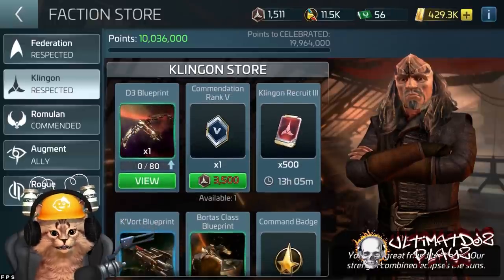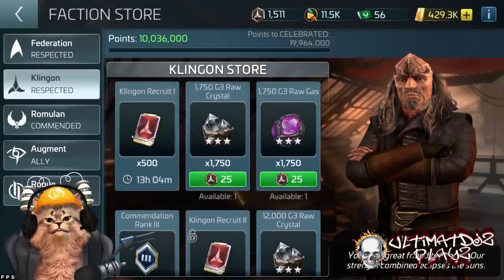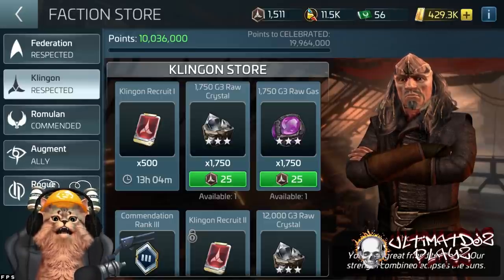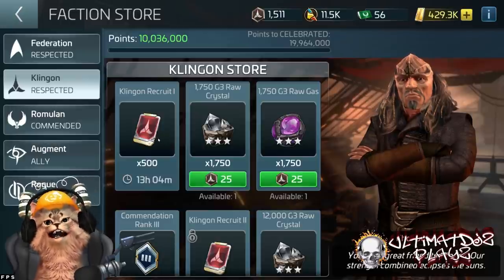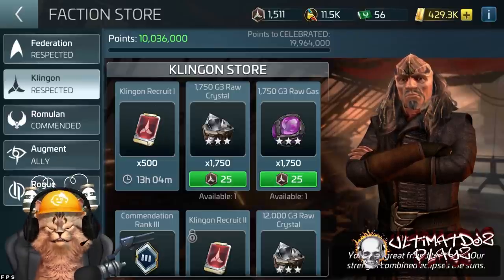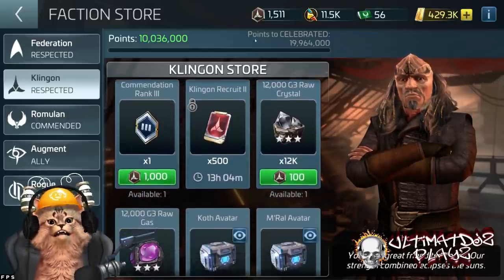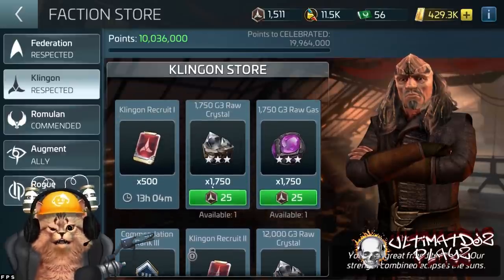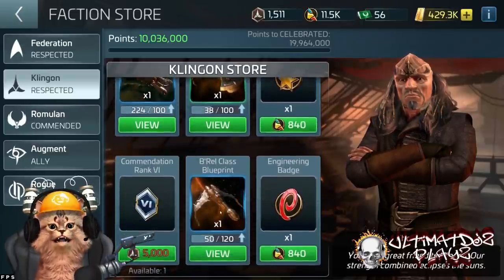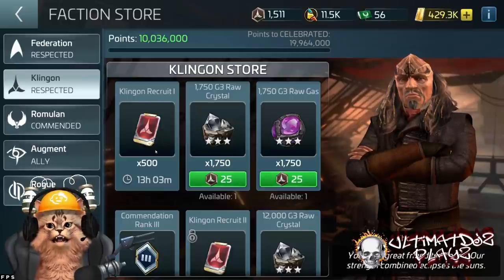If you chose Klingon for your second faction, come in and buy all the recruits. Start at the cheapest one and work your way down — these unlock as your reputation increases. You might only have one available right now. Do it. I know it's expensive, but build up these recruits. You're going to need some for officer promotion, so you do have to balance it a little bit. Look at when you expect to promote an officer that needs Klingon faction credits.